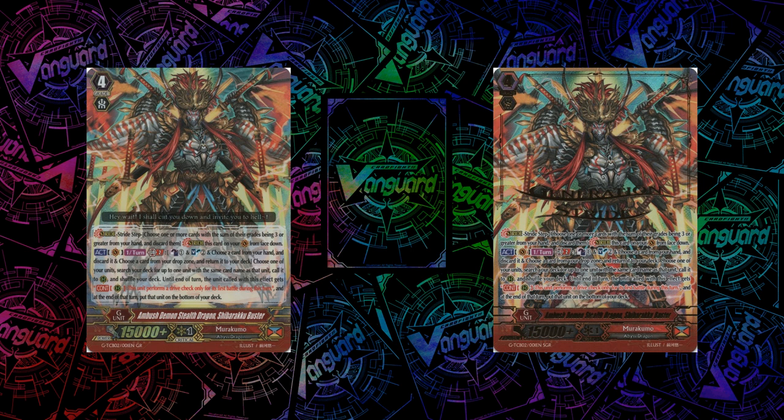At the end of the turn, you put the unit called with this effect to the bottom of your deck. Very well-rounded stride — I'm very happy with this one. Art-wise, a really amazing looking GR — look at the swords around him. The skill itself is also pretty innovative. I feel like this set pushed innovation pretty hard, at least for both Murakumo and Mega Colony. I'm very impressed with his stride, so definitely a very good one. I see him as like a 2-off in most Murakumo decks.